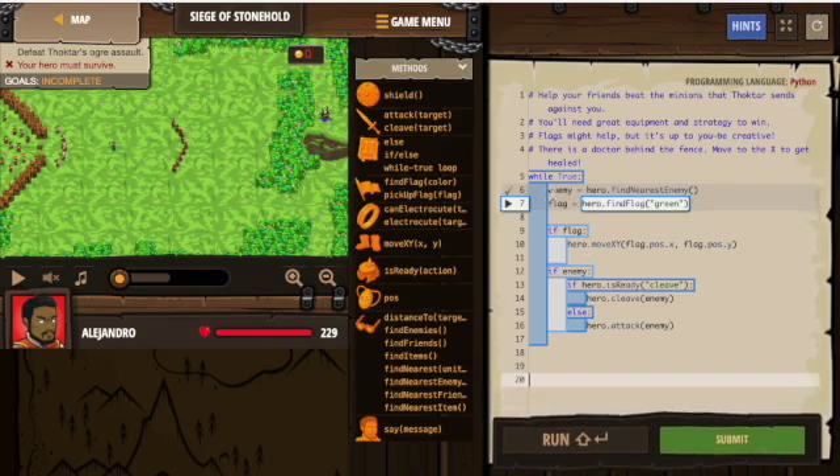So I use my code: while true, define enemy and flag. If flag is here, move to flag dot pos dot x, flag dot pos dot y. You don't want to use pick up flag, because then it's just going to pick up the flag and it won't do anything. You only want to move to where the flag goes.